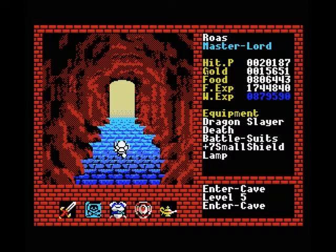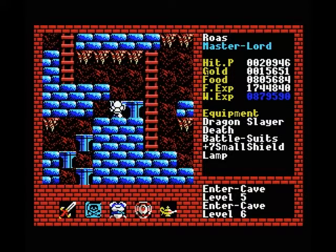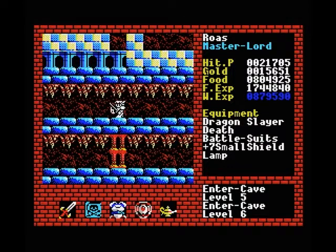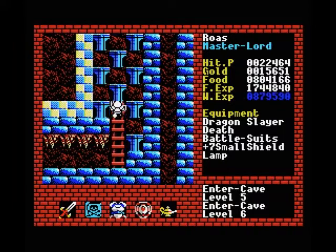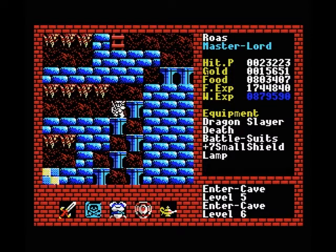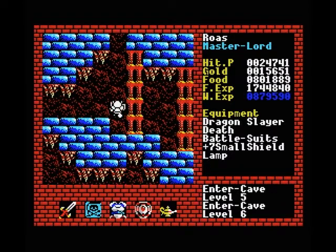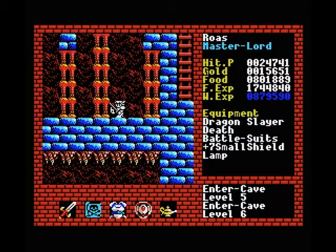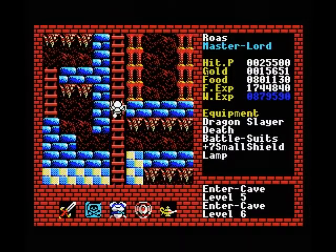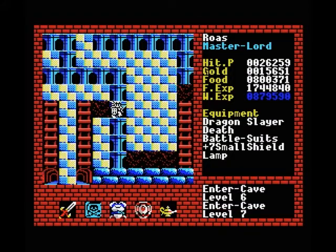Level 5, up to level 6. It's a good thing we stocked up on so much food as well because we burned through about 200,000 food in this short period of time. Pretty impressive. I don't think we went down the right way here - nope, we did not. It's been a while since we've been here so I kinda forgot which way to go but I think I remember now. All the way back down here again, and past here, and down this way I think - yeah, I think this is it. And then up to level 7.